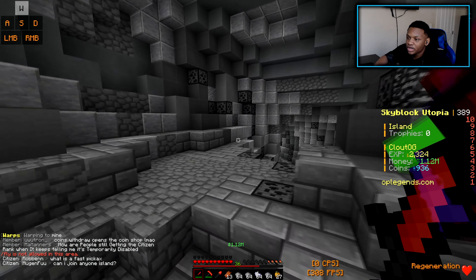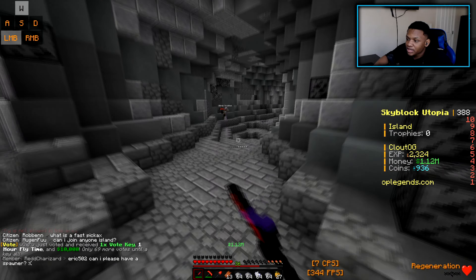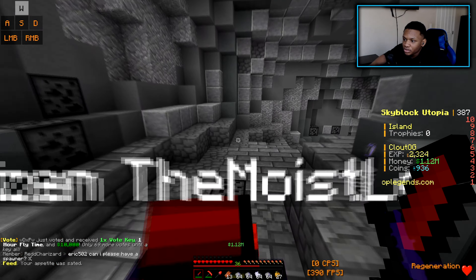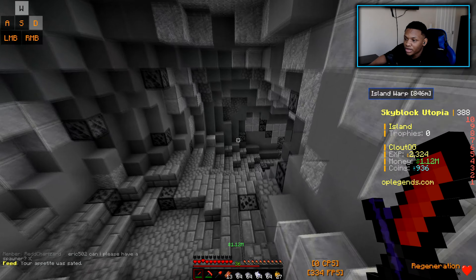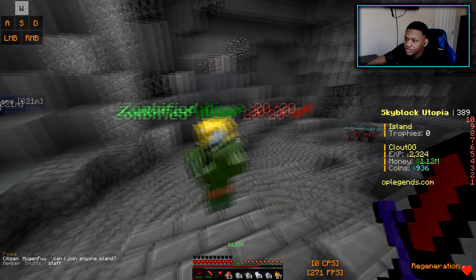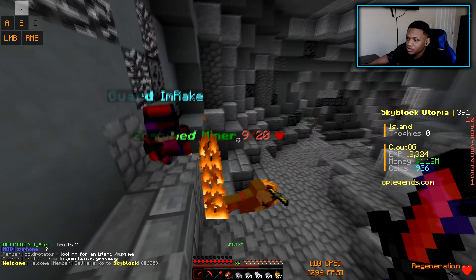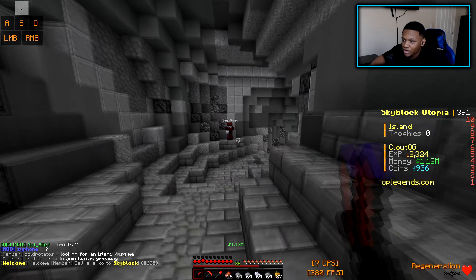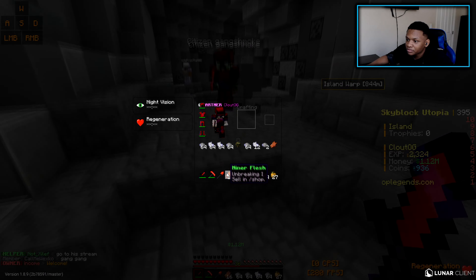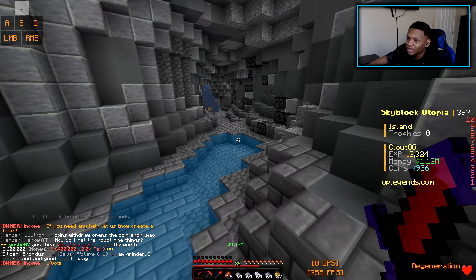I went back to warp mine because I want to show you guys why I'm mining right now. It wasn't only to get the Excavator and Haste enchantments. I'm heading down — this is honestly a huge mine — and I just killed a Frozen Miner. We're not even down here yet, like this mine is such a huge mine.